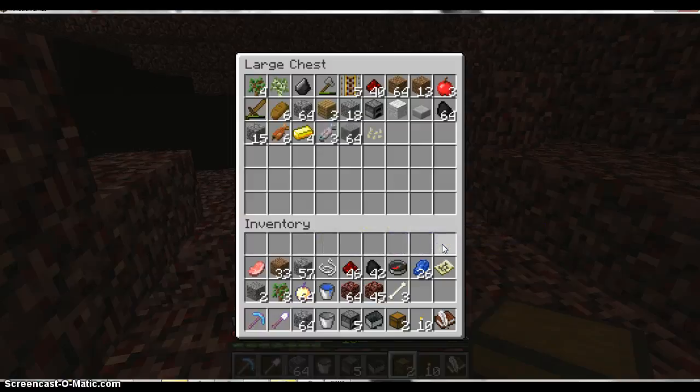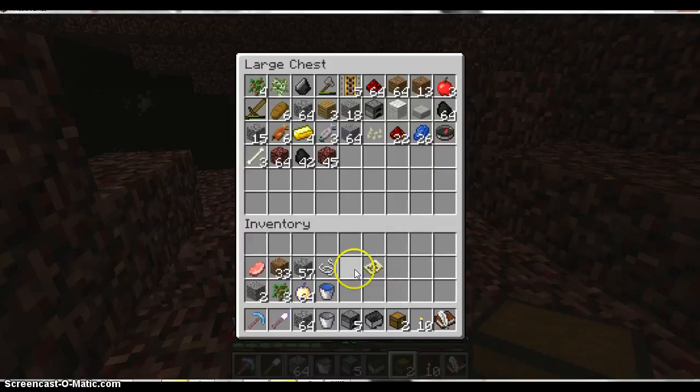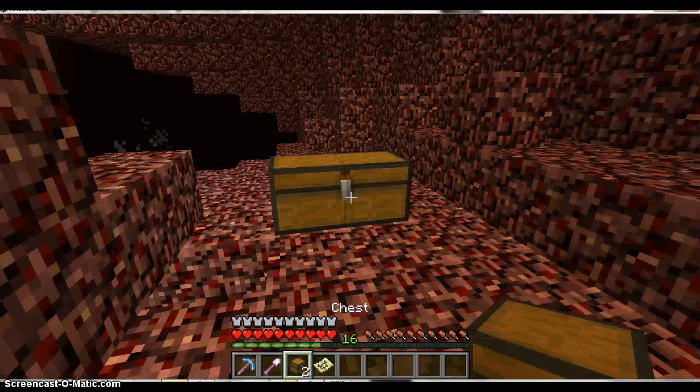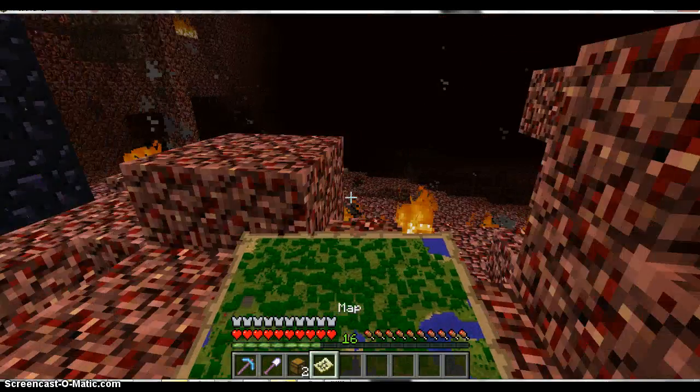So yeah guys, in case you didn't catch that, what you're going to do is place all your things using your nether portal — just fill all your things in the chests in the nether. I'm getting rid of this map, I don't need it.